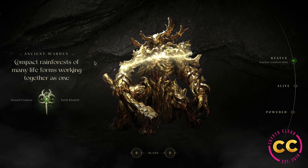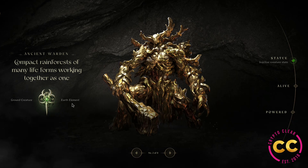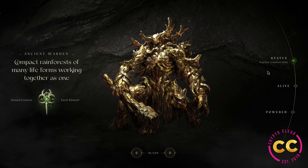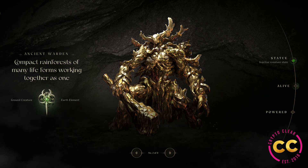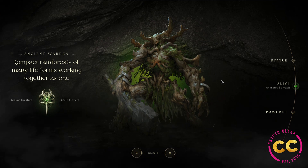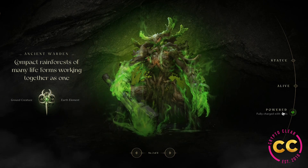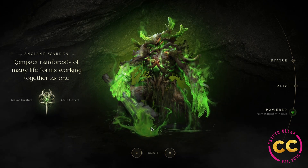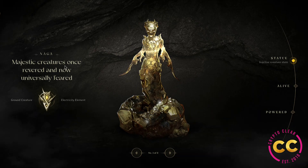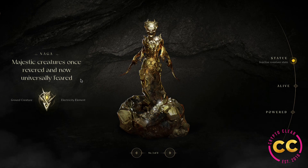That's number one of eight. Next is the Ancient Warden — a compact rainforest of many life forms working together as one, with the earth element. It has an earthy vibe in its inactive state, and when brought alive you see this earthy green it's emitting, and when powered it's on a whole next level.